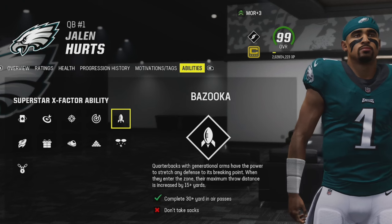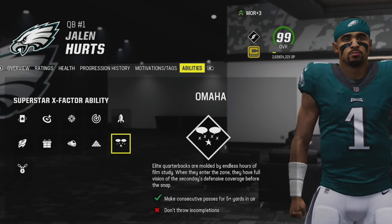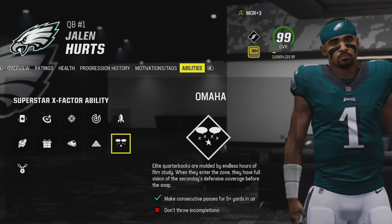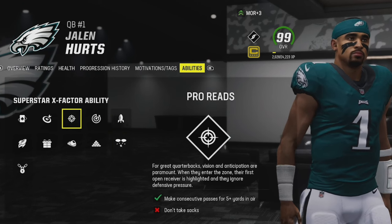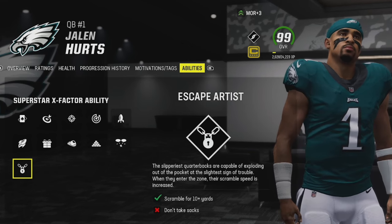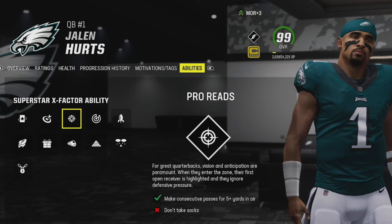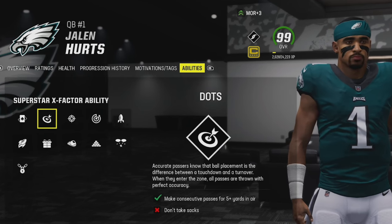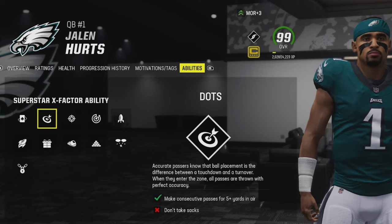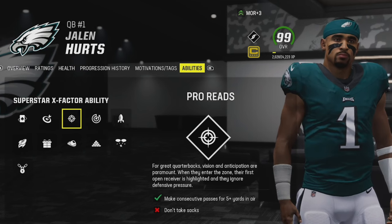The best X Factors for quarterbacks are probably Bazooka — especially for someone like Jalen Hurts who doesn't have a great arm — or Omaha, which lets you see the entire defense. Omaha requires no incompletions to unlock which can be difficult. Escape Artist is great if your QB can scramble for 10-plus yards. Dots is also really good because it gives perfect pass accuracy to all throws, requiring consecutive passes of five-plus yards in the air.